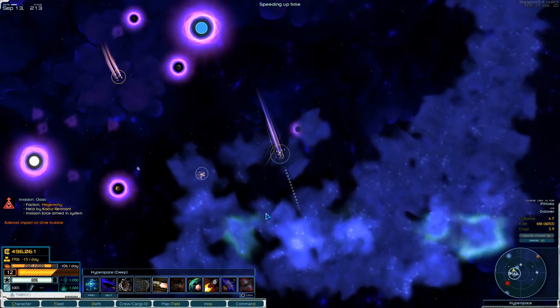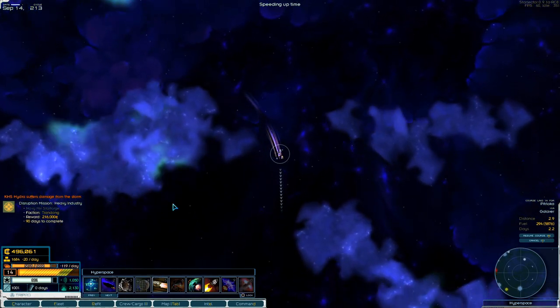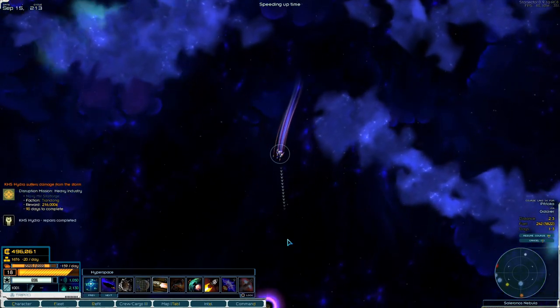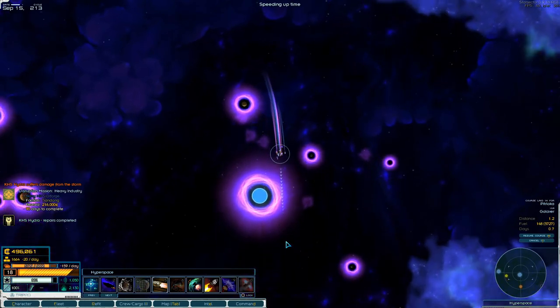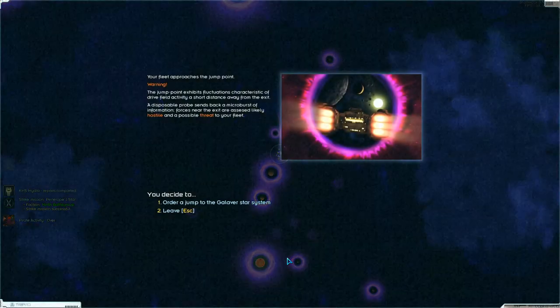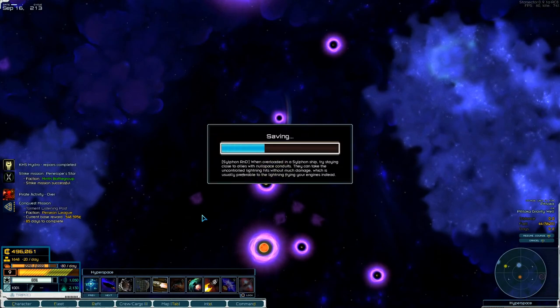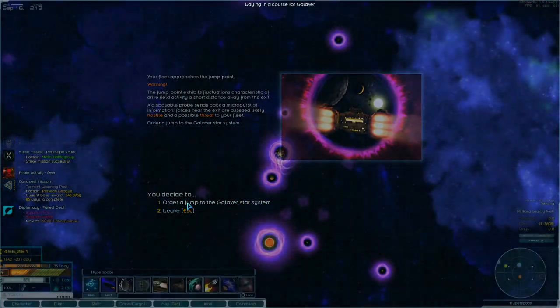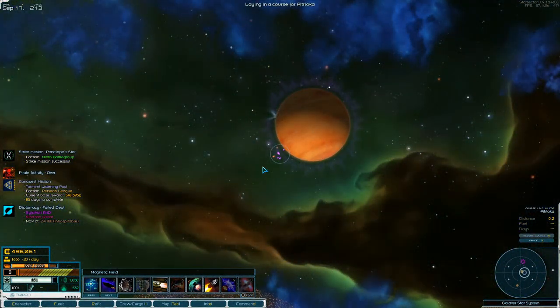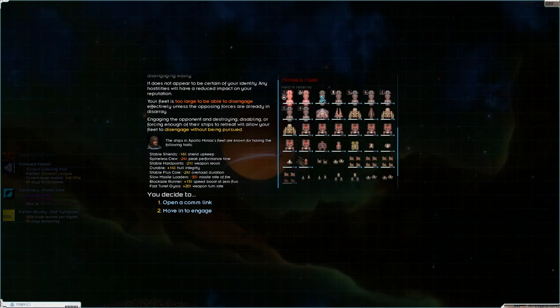All right, we are going to transfer jump because that was way too far away. All right, straight through the storm here. Hopefully get repaired up before we get down there. It's right there so let's just do a quick save first just for good measure. Go ahead - and there you are, a bunch of Atlases again!